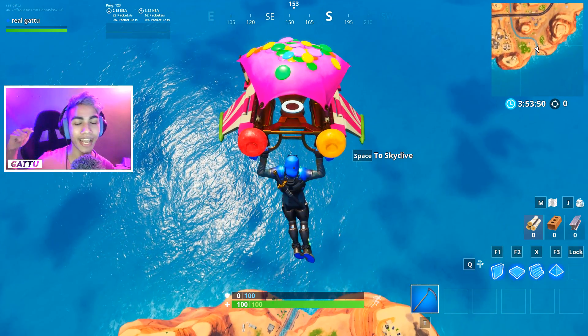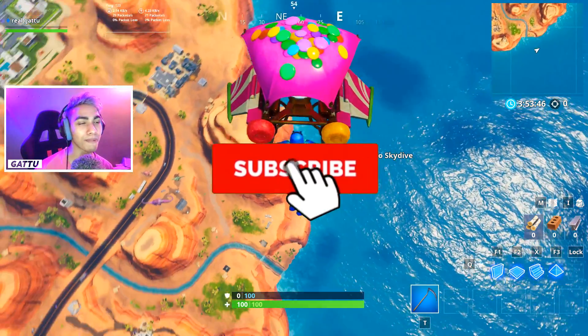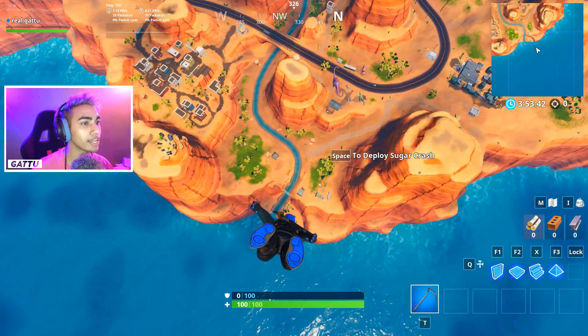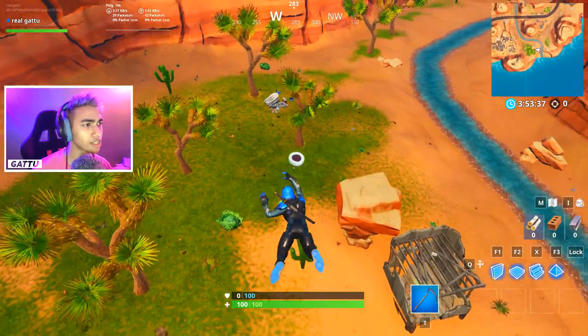If you guys are new, go ahead and hit that big red button which says subscribe and turn on the notification bell. For this challenge, all you guys gotta do is drop at Paradise Pounce, next to this old city.